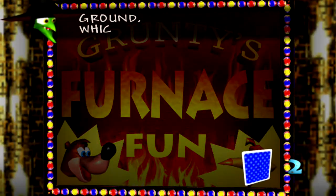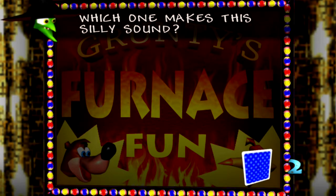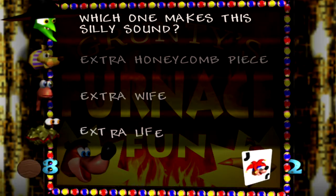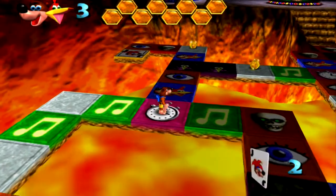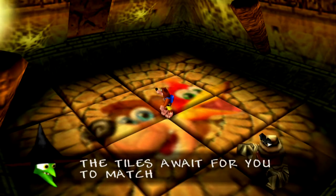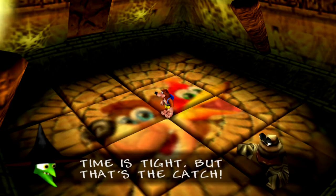'You pick up items on the ground — which one makes this sound?' I think that's an extra life. Extra wife? That's funny. Now we've got another challenge with the timer. We're going to have to do the memory game. 'The tiles await for you to match — time is tight, but that's the catch.' Well, let's see here — so we have Mumbo.